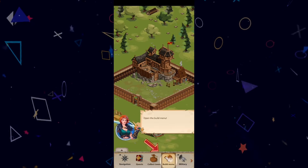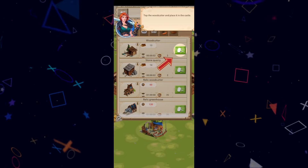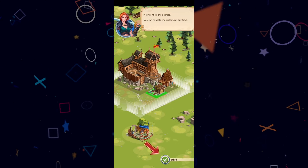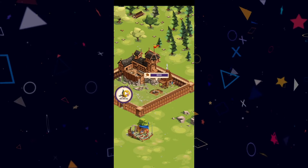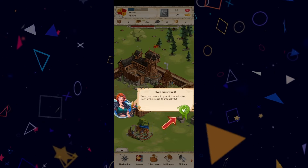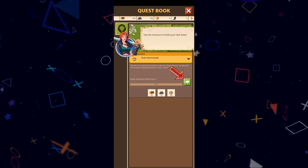Empire Four Kingdoms sports a much more advanced combat and development system. With three commanders, equipment, defense and attack stats, and so on, it somewhat resembles Crypto Dynasty — except you won't only take the offensive role in this game.